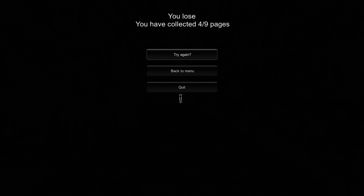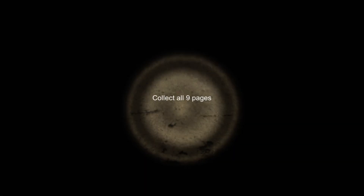Dang it. Alright, so I guess we're gonna go try again. Here we go guys. Collect all nine pages. We're gonna do like a speed run this time - see if we can get as many as we can before dying. I've got to be less scared of him because we can't show fear. He looks at us for fear, he knows that we're afraid. So if we're just not afraid of him, he shouldn't be all that scary, right? I think that's how that works. Maybe. Who knows honestly.